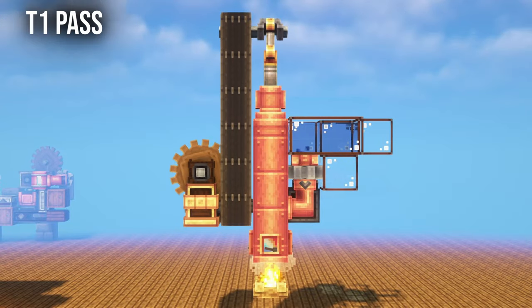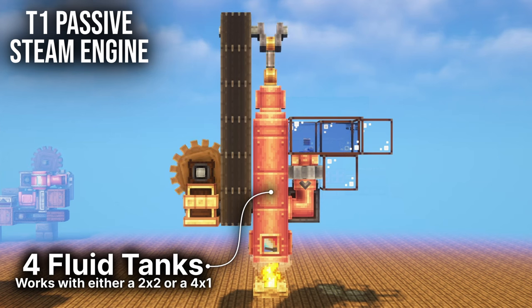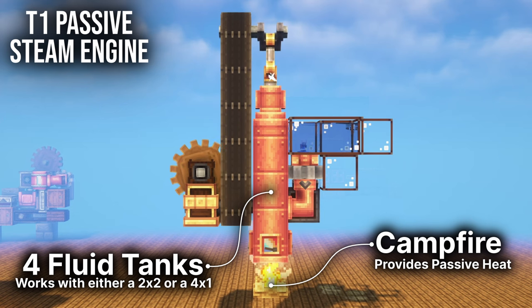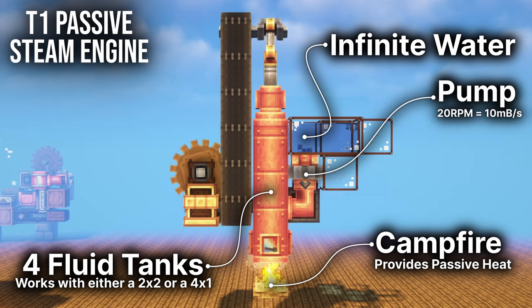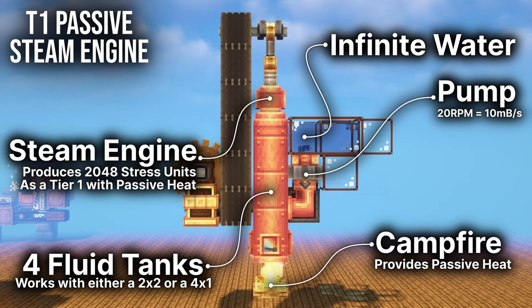As for the engine, there are a few steps we need to look at in order to produce stress units with steam. The first one is the size — the minimum size to produce any power is a tank of four blocks, which can be a 1x4 boiler or a 2x2. The second step is the heat, which in our case is going to be a campfire, providing the minimum amount of heat possible to produce steam. And of course there won't be any steam unless we add water into the boiler. That's why we're going to use a pump on an infinite water source at the exact speed of 20. That's the minimum speed required to reach 10 millibuckets per tick, which is all we need for a tier 1 steam engine producing a total of 2,048 stress units.